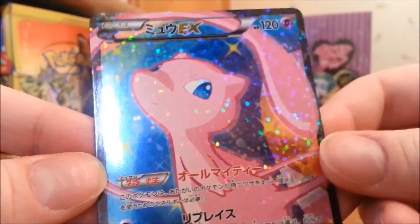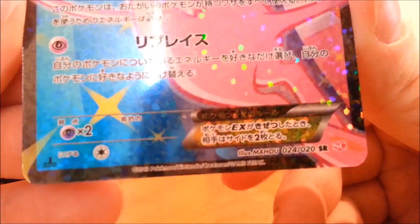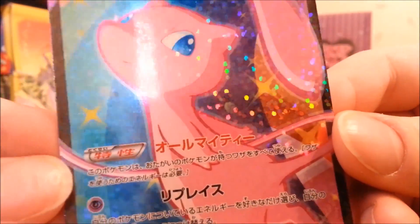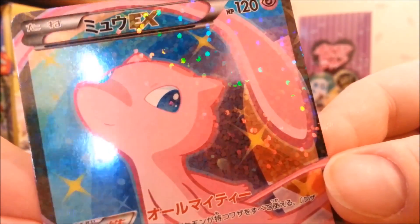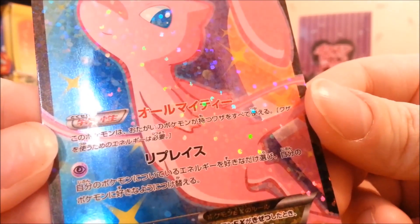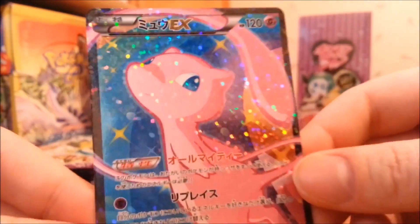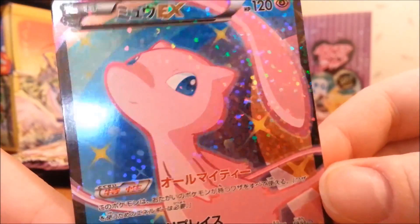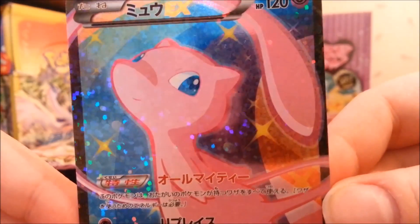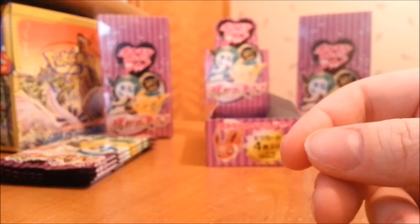And my next card — oh my God, a Mew EX! And this is a secret card, number 24. Already a full art — that's a pretty card. Look at that. It's got that kind of glittery effect. That is a gorgeous card, not gonna lie. Mew is kind of one of the cutest Pokemon, I'd say. Awesome. Set that one aside — already some full art action going on.